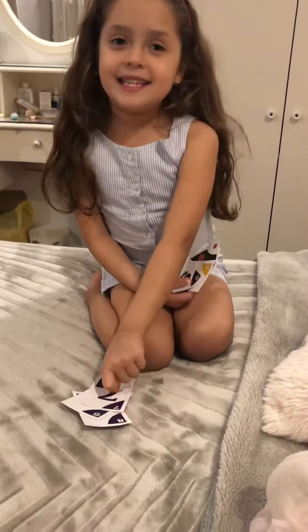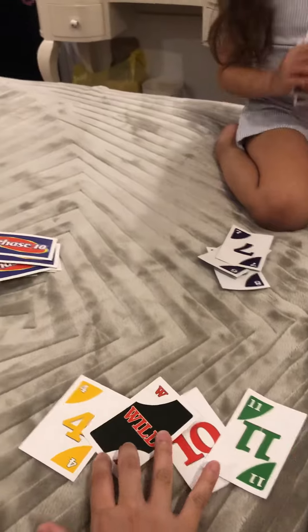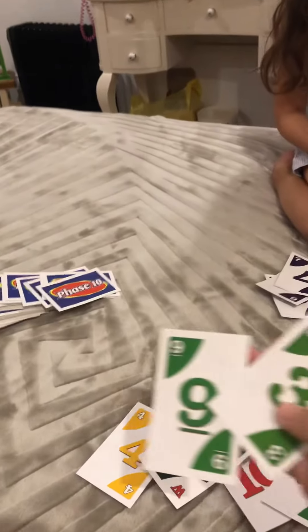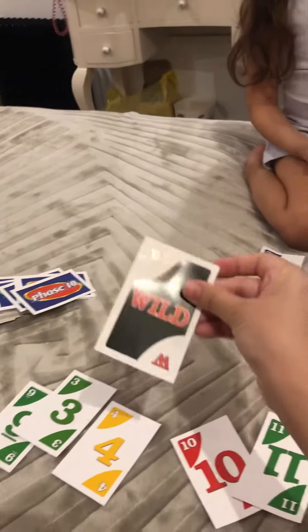Next I put this and she doesn't have anything, so she gets two cards added to her pile. I don't have a seven and I don't have this color, but I have a wild card. Wild can be put down any time if you don't have the cards you need.